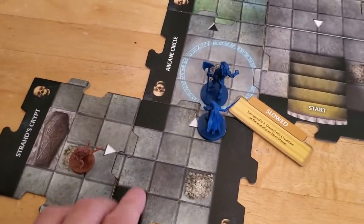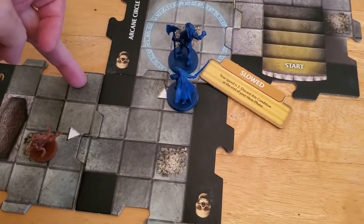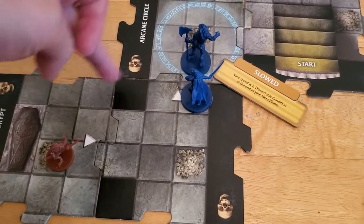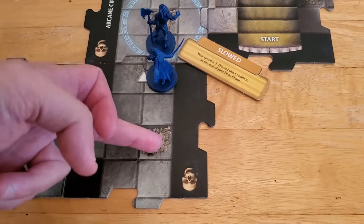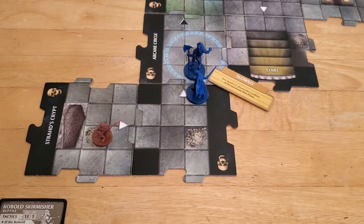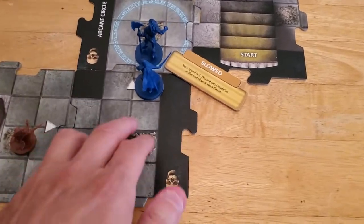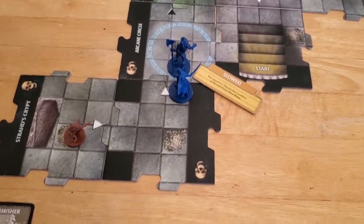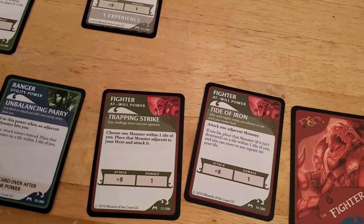Another thing I can do is move twice — go one, two for my first movement, then move again a third time, going one, two, three, four. That would get me down to an unexplored edge to allow me to explore and get another monster. Another option is I can move down to this tile, going one, two — that would be my entire movement — and then use Trapping Strike to pull the Cobalt Skirmisher next to me and attack it.